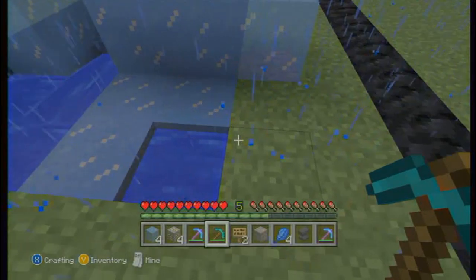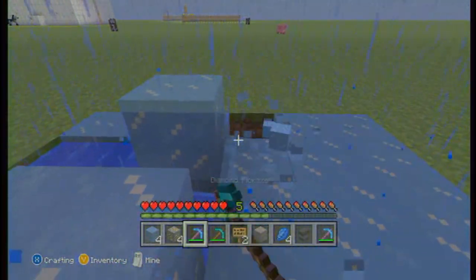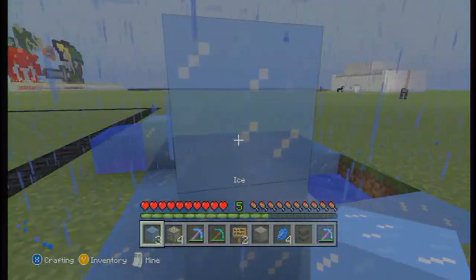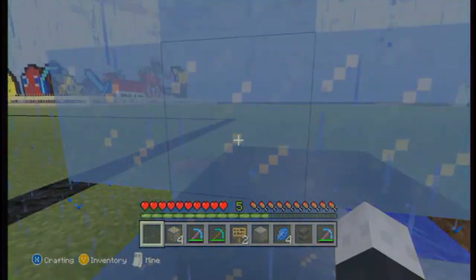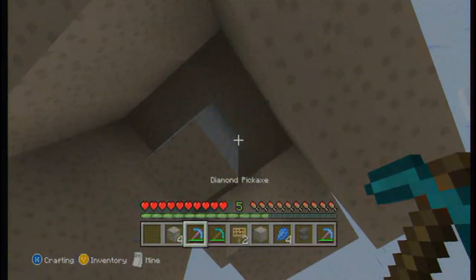Now this is more practical. With regular ice, you break it and it will turn into water. With the Silk Touch pickaxe, when you break ice you actually get the ice block. As you see here, I've made a little star sculpture-y thing, so you could make little ice sculptures — provided they're in a cold biome, they will not melt.